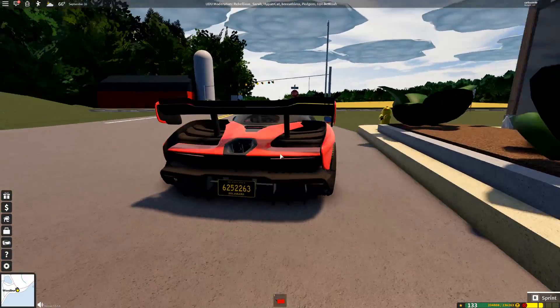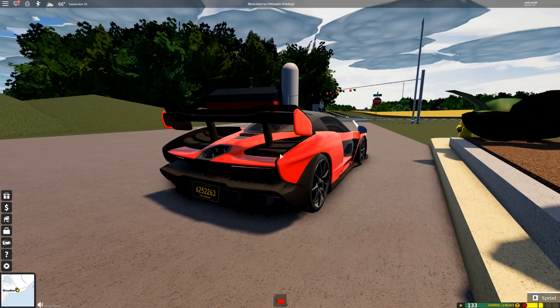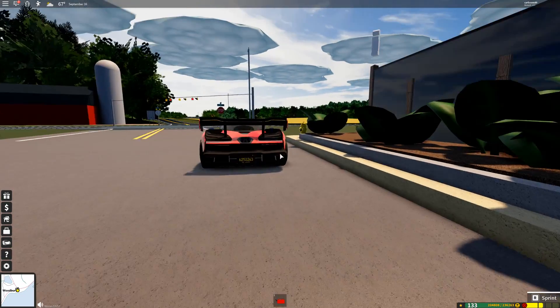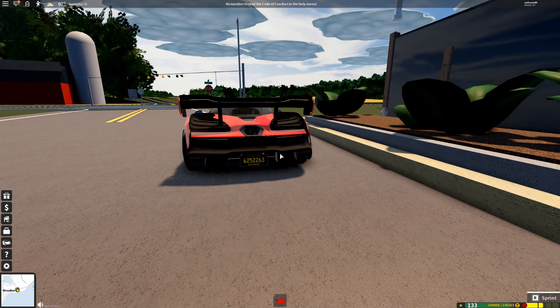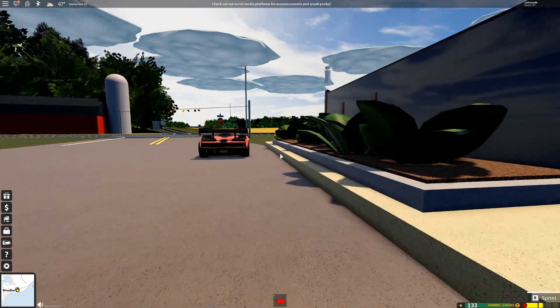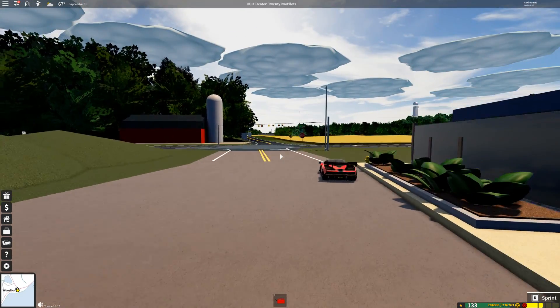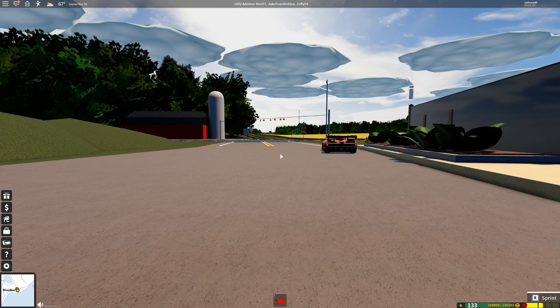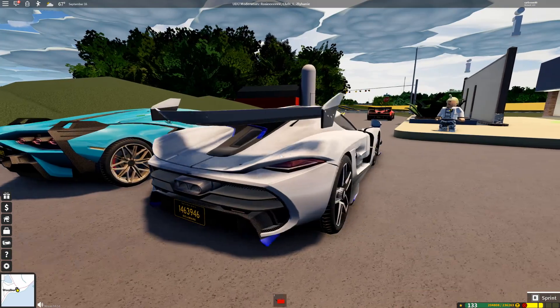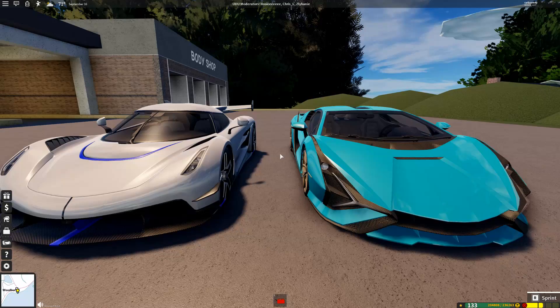Every game can have this, it can be tweaked and added if the developer wants, which is really nice. I'm happy that Ultimate Driving is doing it so fast — this only came out a couple of days ago, so it's really cool, and it's one of the first games to have it. If you want to check out Future is Bright, this is the game to do it because it's one of the only games with it right now.